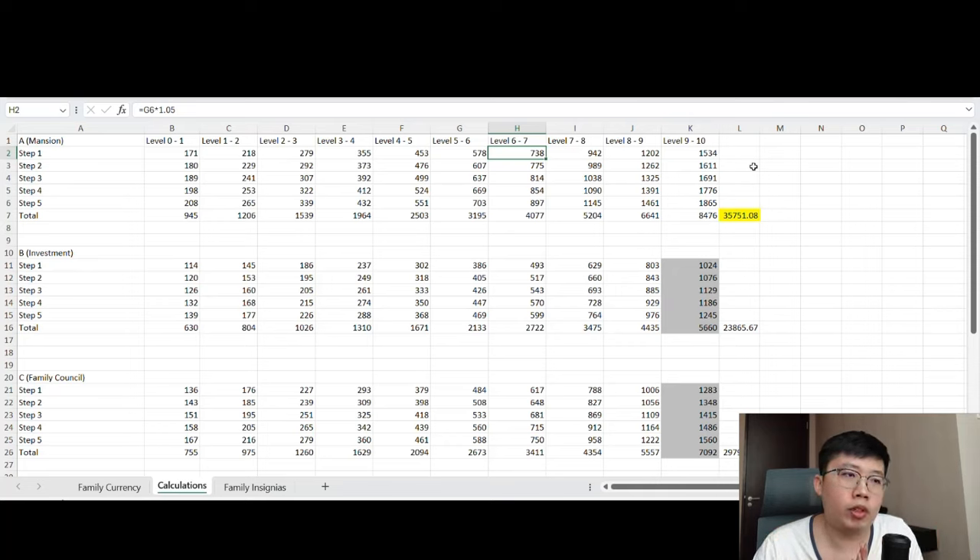Because you have to exchange your family currencies for family insignias, which costs quite a number of family currencies. Based on my analysis, you are able to save a slight amount of family currencies if you are not in a rush. The number of family insignias you swap plus the base amount of family currencies needed, when added together, is definitely lower than the amount when it's purely based on family currencies. But it depends on how many family currencies you exchange and how rushed you are — when you exchange more family currencies for family insignias, you get fewer insignias in return.